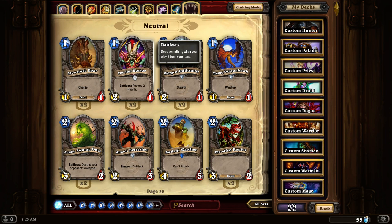Voodoo Doctor. A 2-1 that restores 2 hit points. This is a really interesting card to have in decks that are relying on healing, either healing yourself or healing minions. You can keep a minion alive for quite a bit of time with this card.